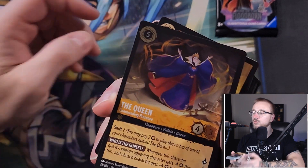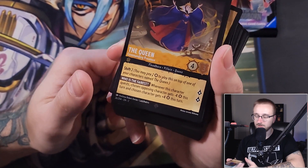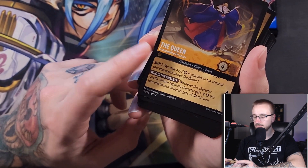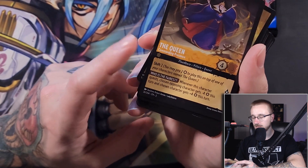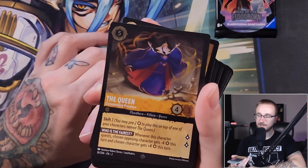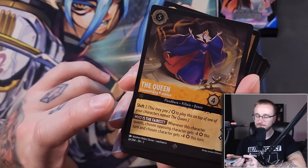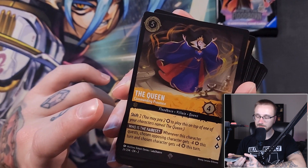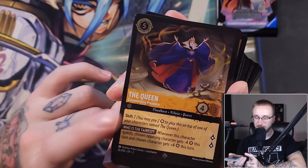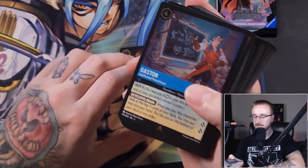So we have the Queen — the Commanding President, the Amber Bonds unit. For Shift 2 you can pay two ink to play this on top of a Queen character you already have. She's got the inkable icon too. Her ability: whenever this character would quest, you choose an opposing character and take away four strength from it and give a character of yours four strength. Very good ability — I get why they only made it a one-of in the deck.